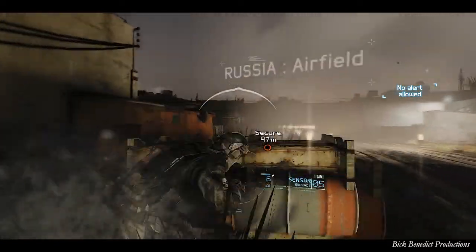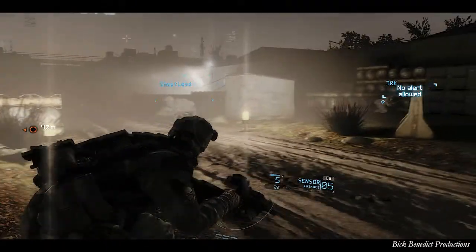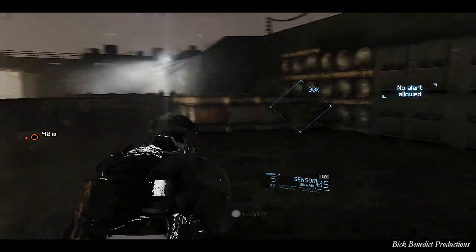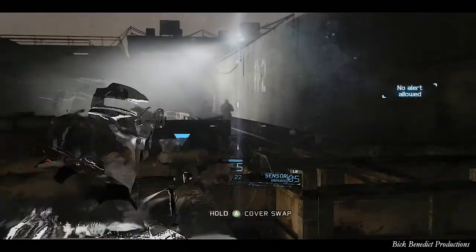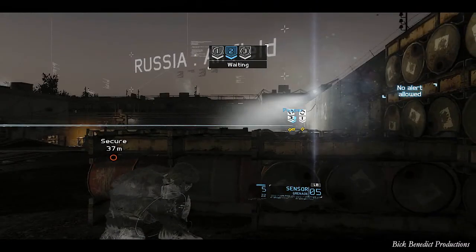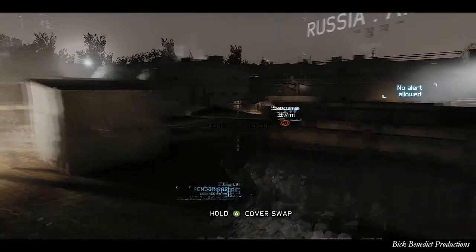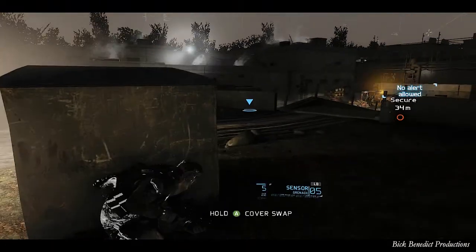Same goes for the no-alert up here, although you do have a checkpoint. Make sure, before you tag this guy here - tag and bag him - make sure that plane flies beyond where he's standing. Otherwise it'll detect you. And then over here there's a trio of guys to shoot right in the back. I don't remember airplanes flying over and them seeing enemies - maybe it's exclusive to this mode, I'm not sure.